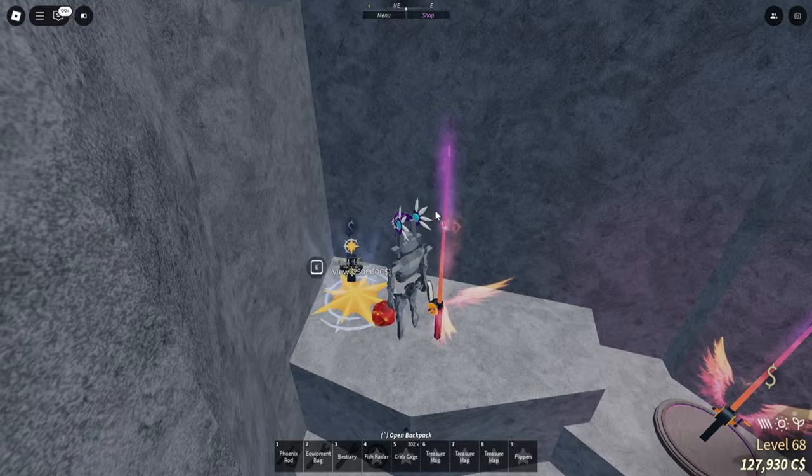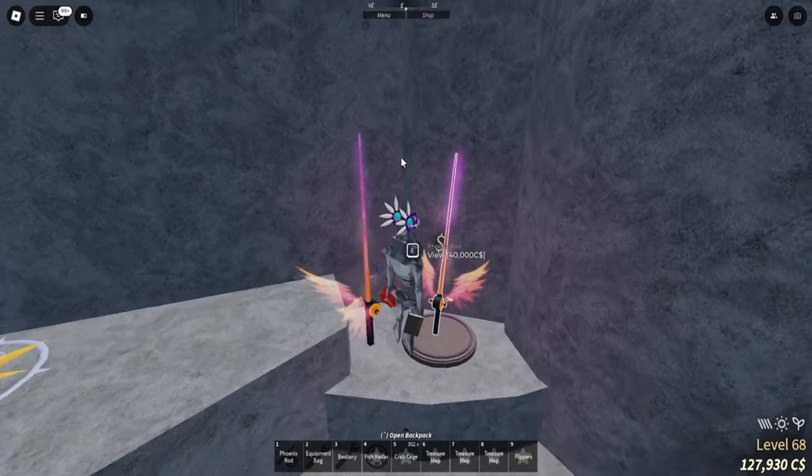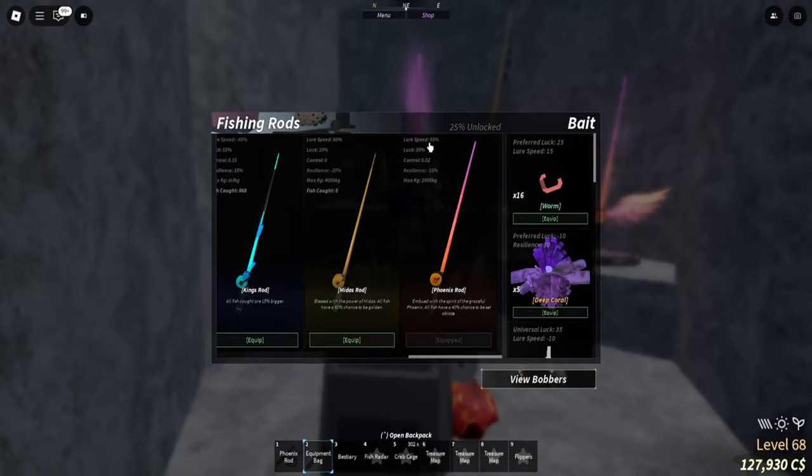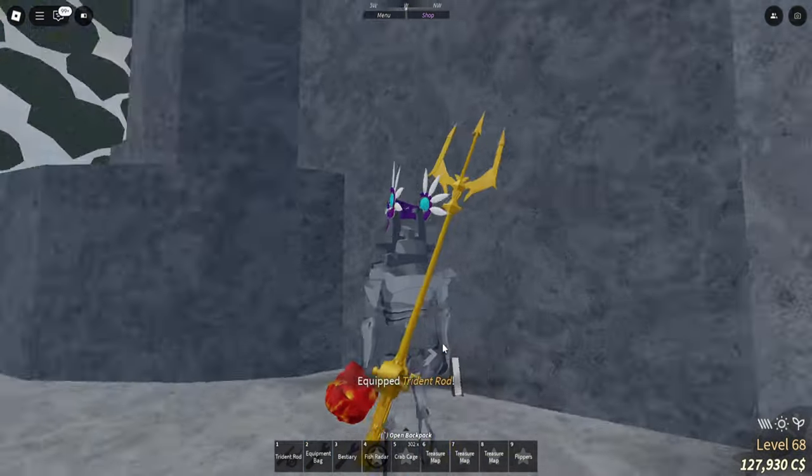As you can see, this place has a new Eclipse Totem and the new Phoenix Rod, which you guys can buy for 40,000 coins or cash. The new Phoenix Rod has 55% lure speed, 30% luck, 0.02 control, negative 10% resilience, and is imbued with the spirit of the graceful phoenix — all fish have a 40% chance to be set ablaze.